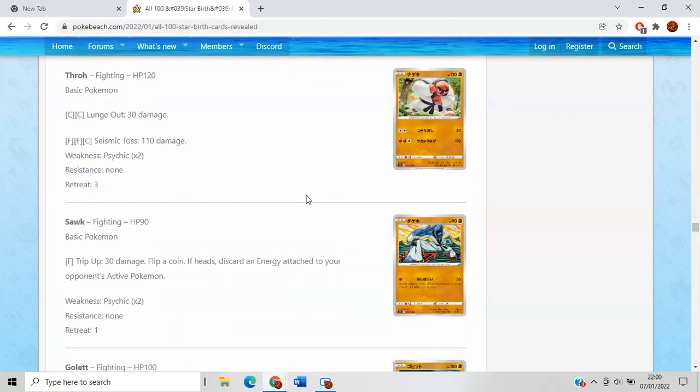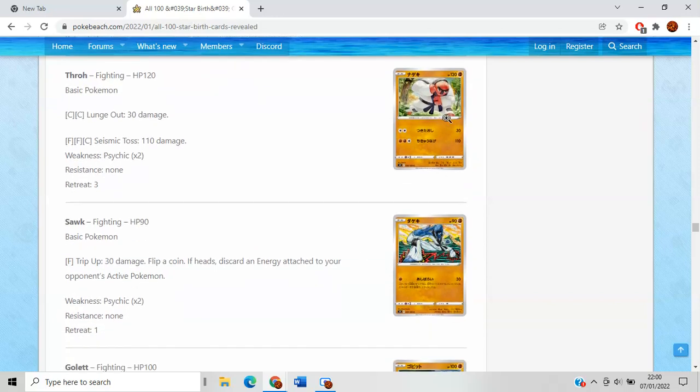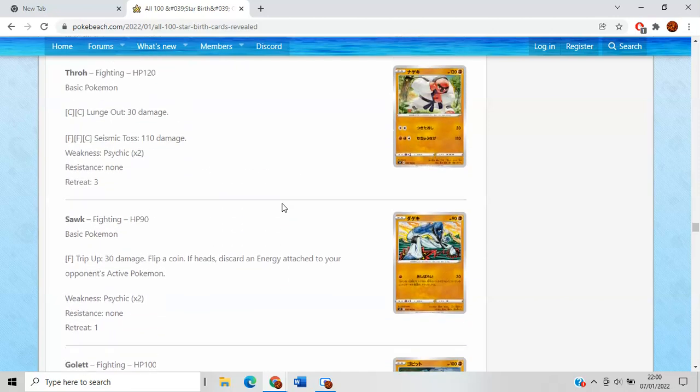Throh and Sawk — I can never remember how to pronounce these guys. Both are really cool Pokemon based on Karate and Kung Fu, and they just give them the most lame stats ever. F in the chat for Throh and Sawk. I think it's really a shame they did that.